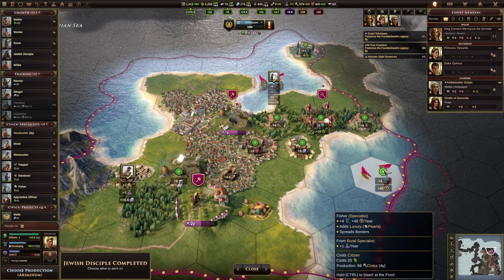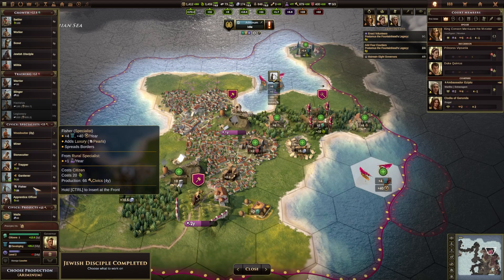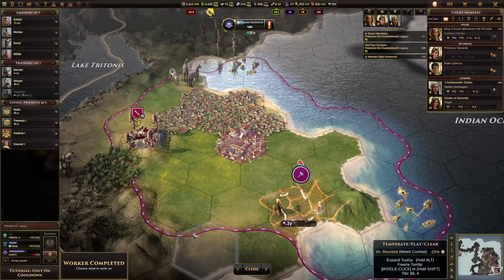That's where we got our disciple. We could go ahead and get a fisher, which could be quite good for us — there's a bit of discontent here. I like the idea of getting a fisher because that will give us another specialist which will give us more science, so it's worth doing.